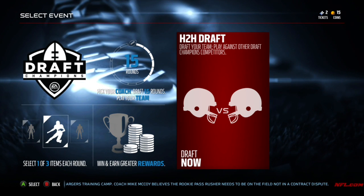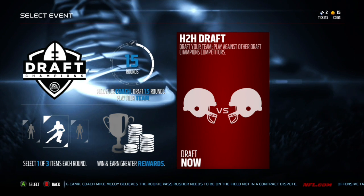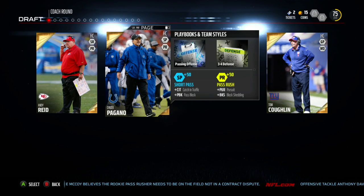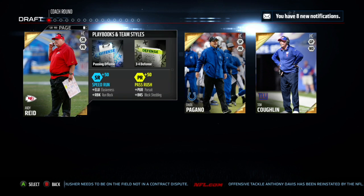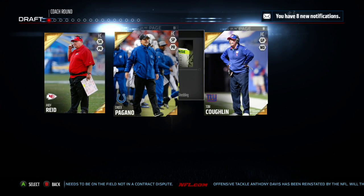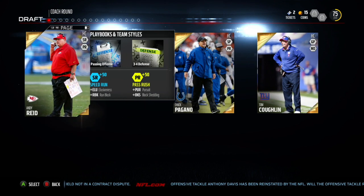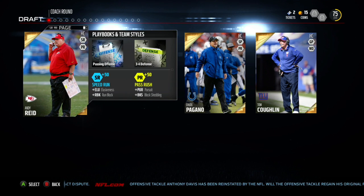For the coach's round, I'm going to have the guy with the least amount of hair. So let's see who that is. They all have hair, except I'm going to rule Chuck Pagano out because he also has facial hair. So it's between Tom Coughlin and Andy Reid. In Tom Coughlin's picture, you can't really see any hair, but Andy Reid's you kind of can. So I'm going to pick Tom Coughlin.